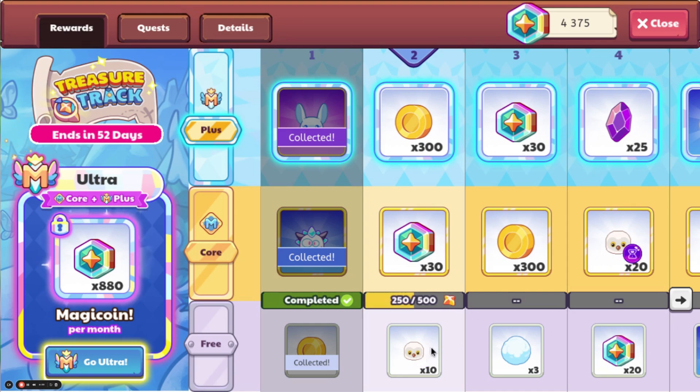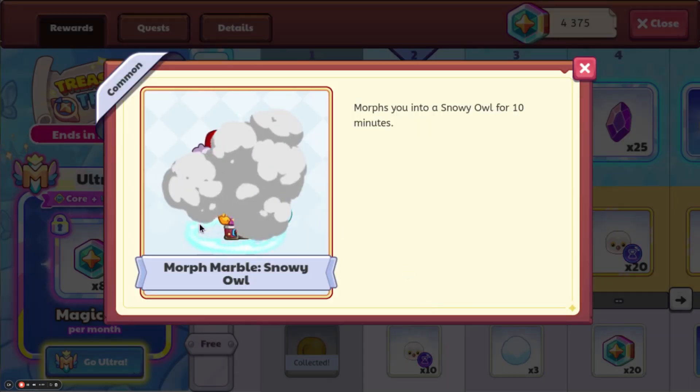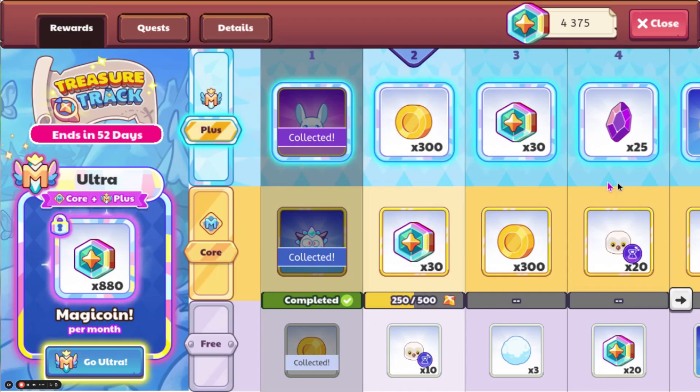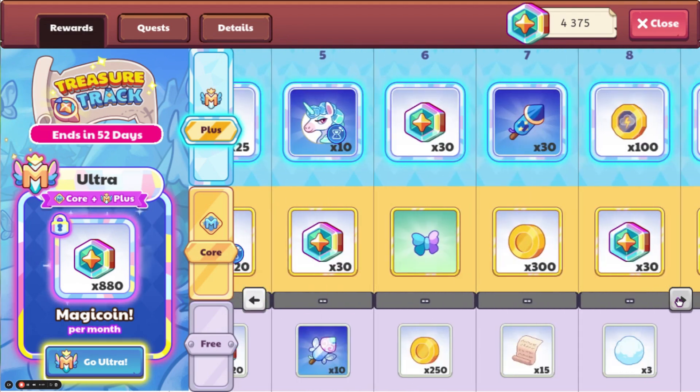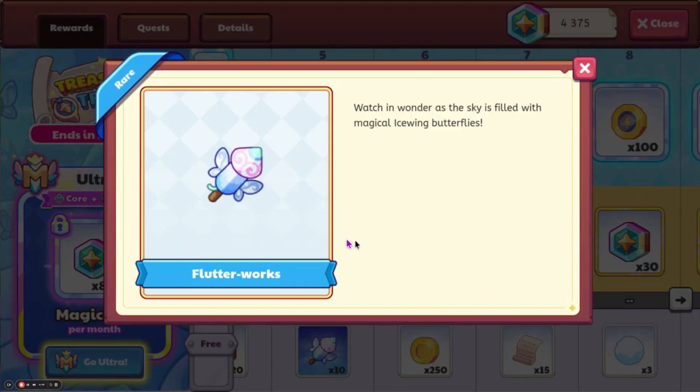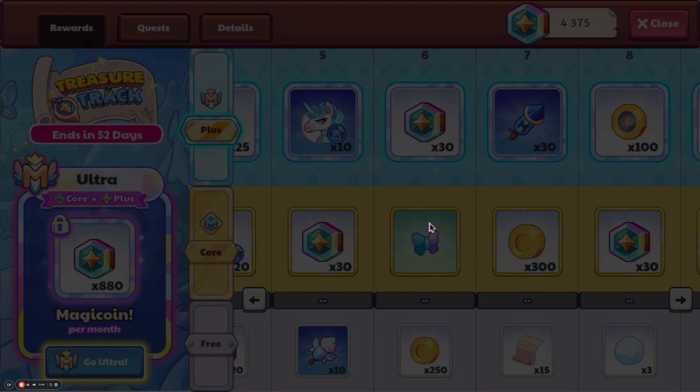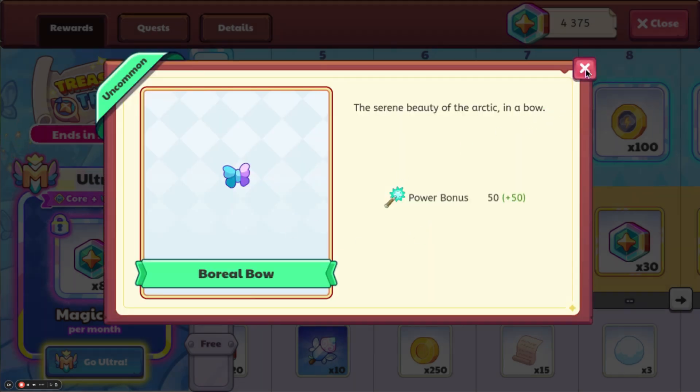If we go on, we will get some Snowy Owl Morph Marbles. We'll also get a lot of MagiCoin if you're a non-member, though you don't really get that much MagiCoin. We do have a new type of firework called Flutterworks, and then we have a new Pet Gear right here, which is the Boreal Bow.